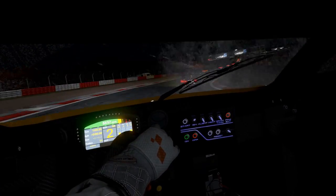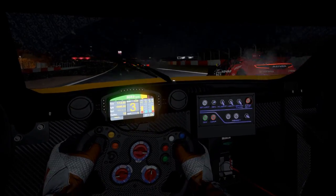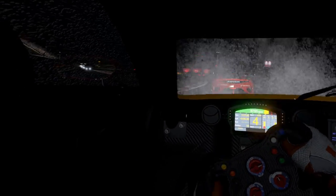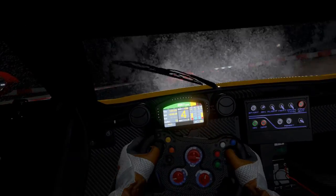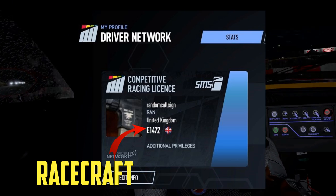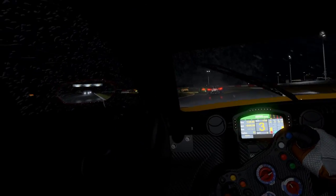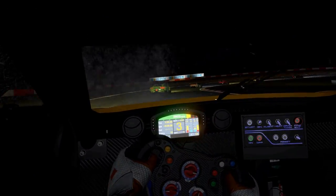At first glance, looking at the license and the numbers and letters might seem a little bit overwhelming, but in reality it's pretty simple to understand once you get the basics. A license is divided into three things: racecraft, seniority, and skill. The racecraft part is the letter at the beginning of the license, and it's simply a safety rating.